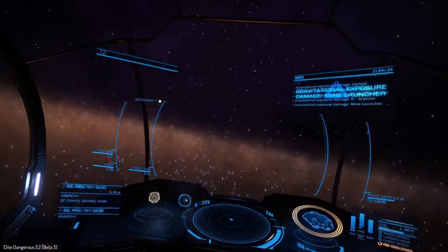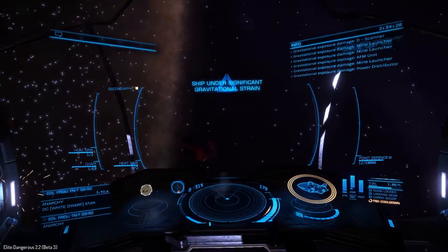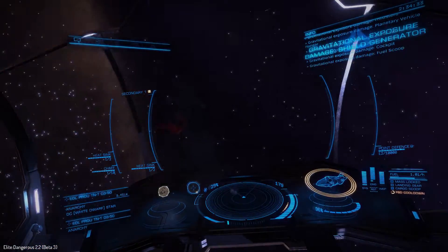Ship is under gravitational strain. That is the answer to that question — if you drop out of supercruise into these cones, you will die.